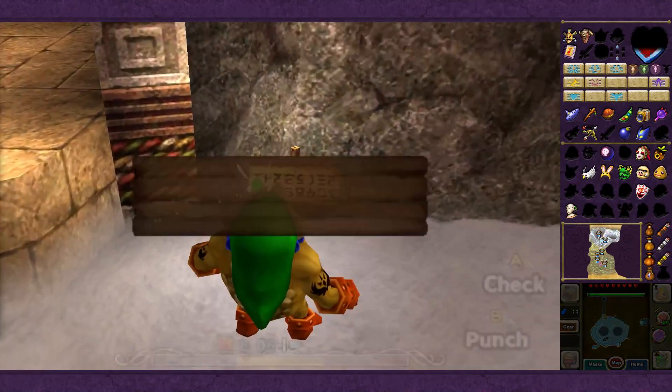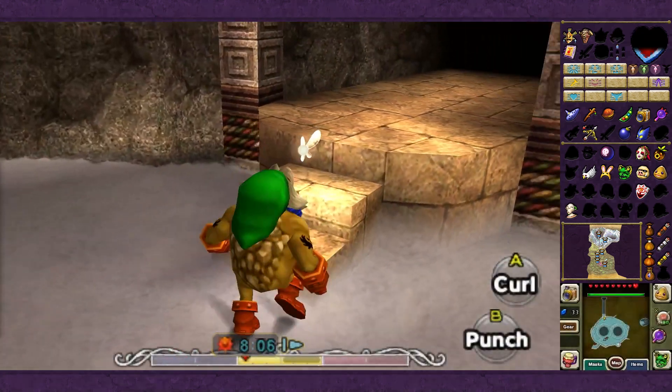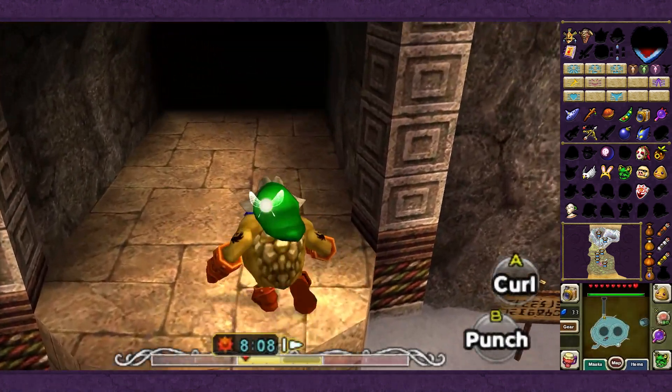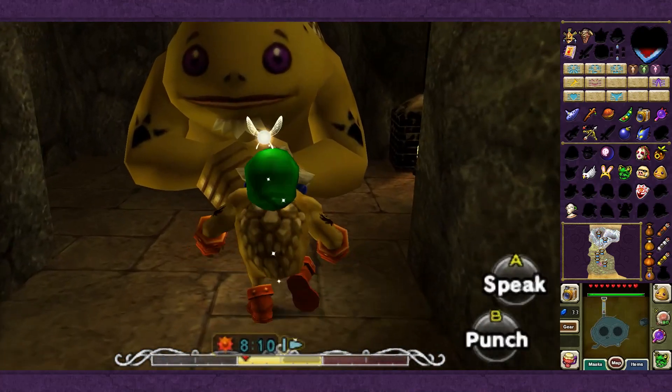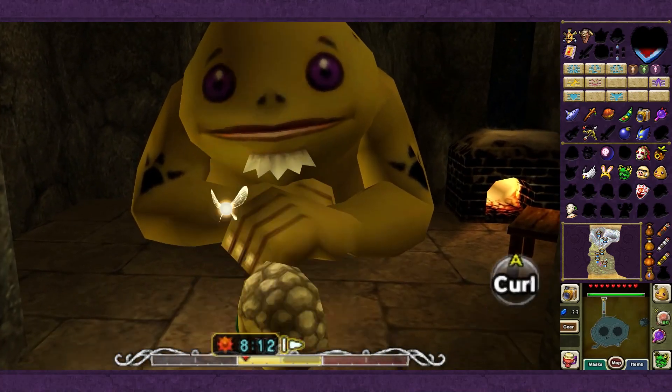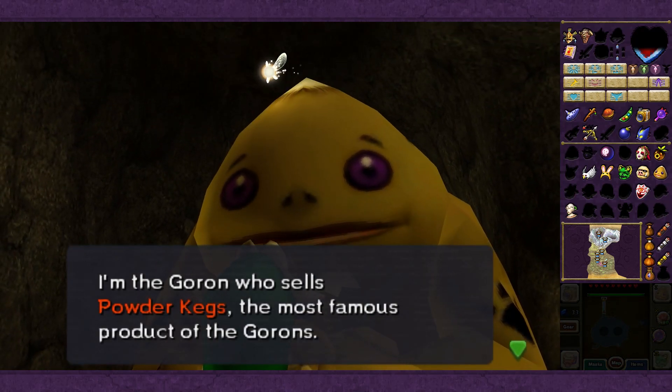If we read the sign, it says: Goron Powderkeg Shop - new customers will be tested on proper usage. The Shopkeeper. Those who've played Ocarina of Time will recognize the Shopkeeper, because there are very few new sprites in this game - more models even - and it is indeed Medigoron. He says: I'm the Goron who sells Powderkegs, the most famous product of the Gorons.